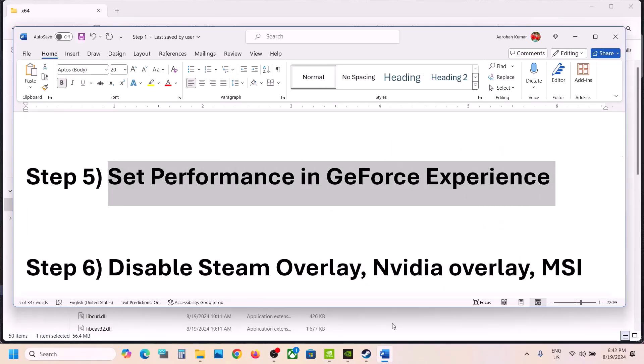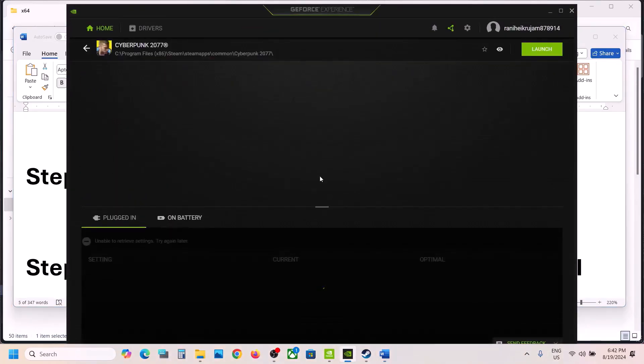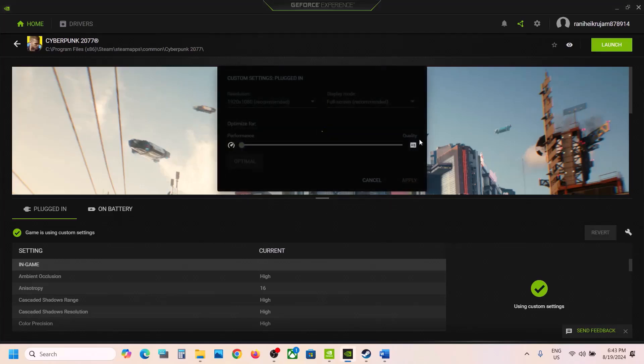Open NVIDIA GeForce Experience, click on the Details icon on the game. On that screen, click the Settings icon, then click Custom Settings. If the setting is set to Quality, drag it to Performance and then apply the settings.